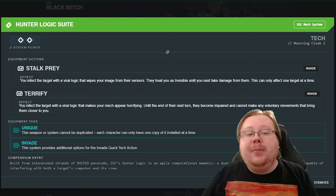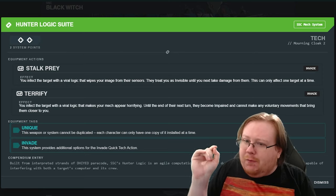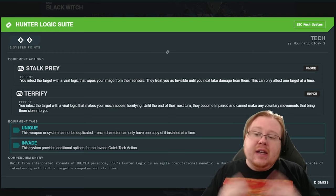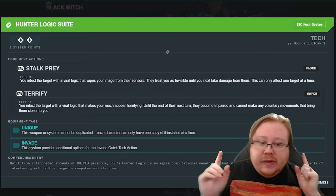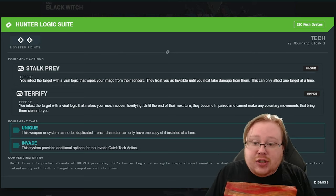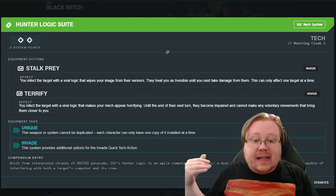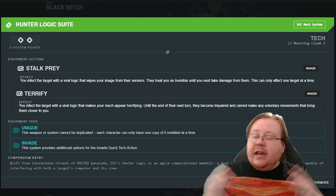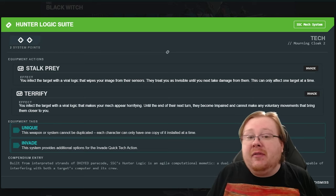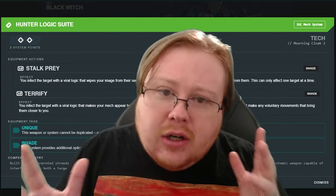At rank two, along with the Mourning Cloak, we get the Hunter Logic Suite, and this is probably the major horrifying part about the Mourning Cloak. Let's take a look at Stalk Prey. You use this invade and the enemy treats you as invisible until they damage you. Only one enemy can be inflicted with this at a time, but for an assassin that's perfect — as soon as you get within 15 range and have line of sight to the enemy, bam, Stalk Prey activates, they can no longer see you. If they attack you, they have a 50% chance of missing, and that only goes away when they hit you. That is utterly horrifying.